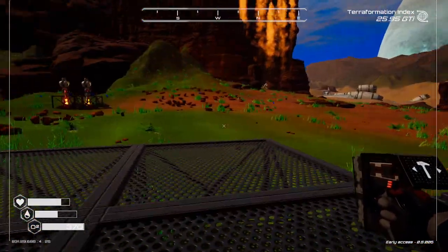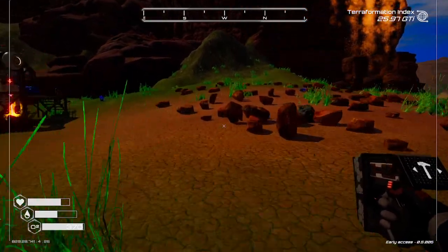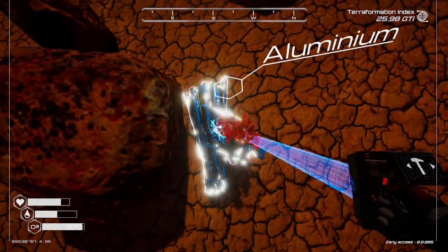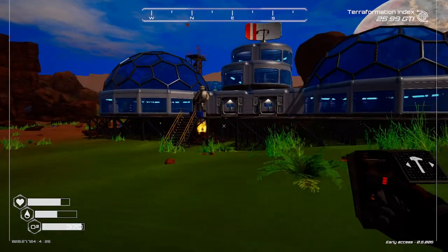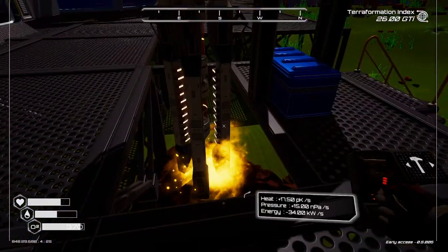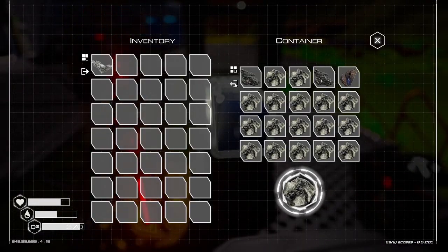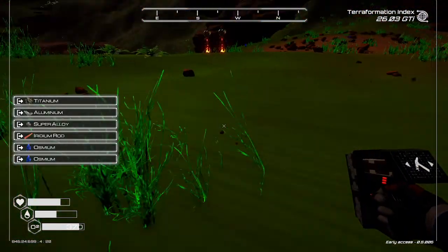One more to go. I saw something shiny over there — probably just aluminum. Well, I'll take it. We can hold one inventory space full of aluminum. We moved two of these ore extractors without emptying anything so I think we can do one more. That's a lot of iron — that's perfect. We need a lot of iron.